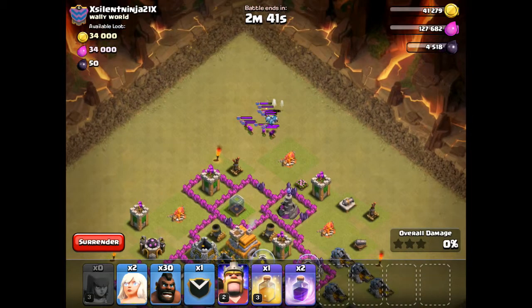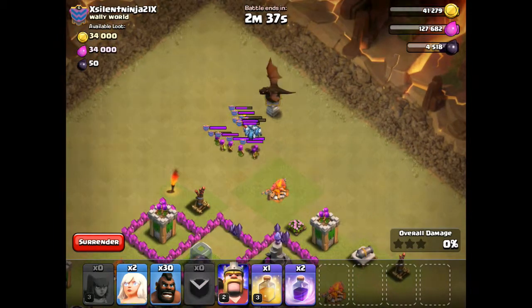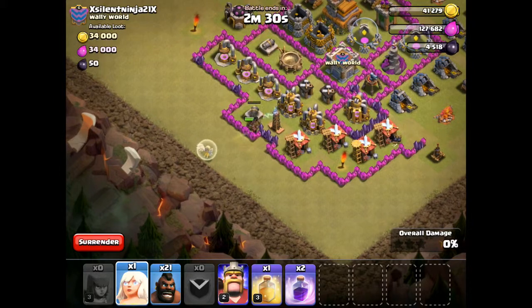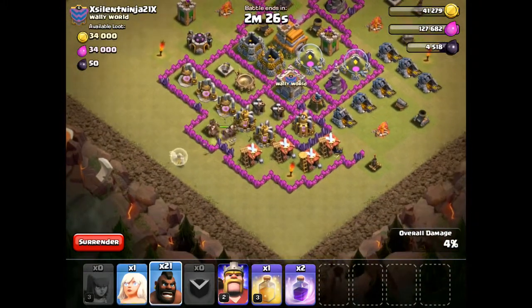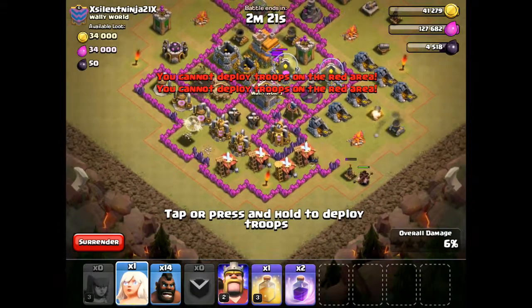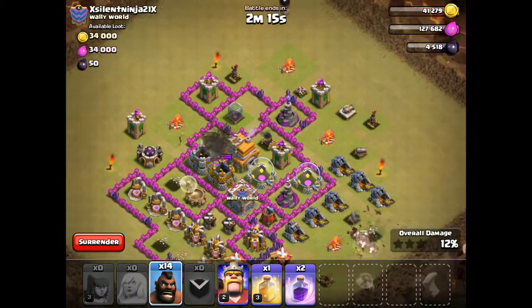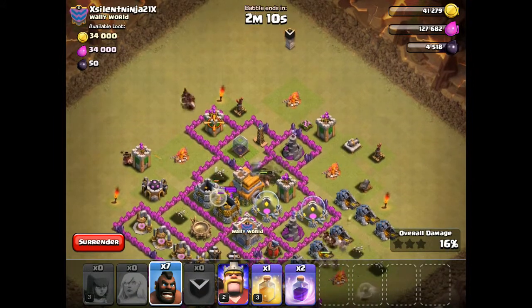We might have to deploy our dragon here just to take care of them. Alright, we're going in. Yep, there's a Tesla. Alright, we're deploying our healer here. We're going to take out this air defense here. We'll have a healer here — hopefully she'll follow them close enough. We've got another hidden Tesla there. We're going to take out these two.